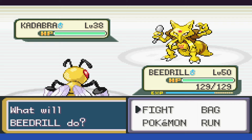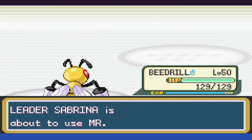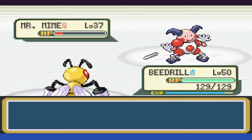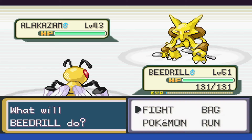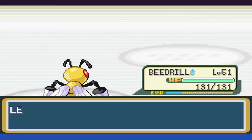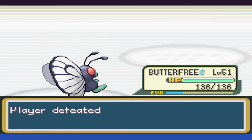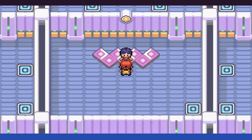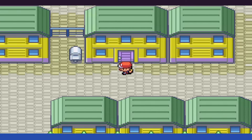The first Kadabra goes down to a single Twin Needle. Next up is Mr. Mime, and Twin Needle takes it down as well. Alakazam is up and sets up Calm Mind, which is horrifying — but thankfully Twin Needle is able to take it out without a second thought. That only leaves us with Venomoth as we swap over to Butterfree to land a Psychic one-shot and win the battle. Alright, the middle of the game was a bit rough, but I think we're on a winning streak here.